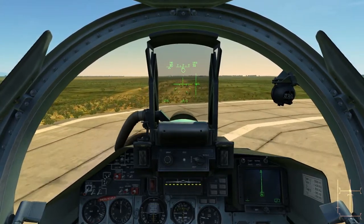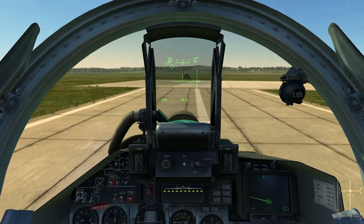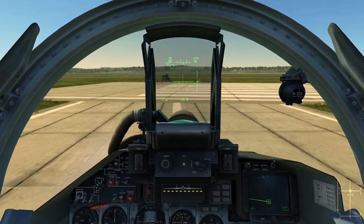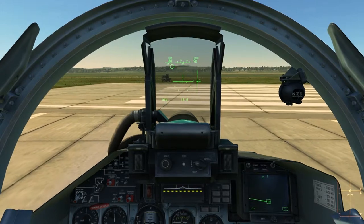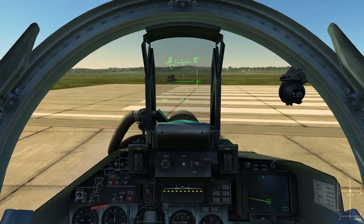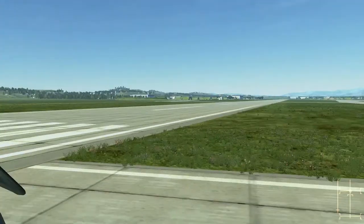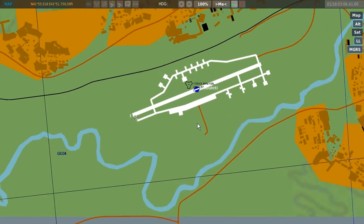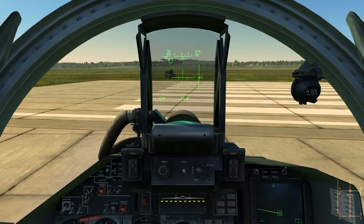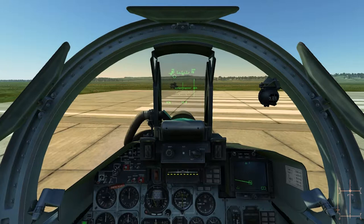We're going to make our right-hand turn here. I'll slow down with the wheel brake and pull up to the runway hold short line. Once you're approaching the runway, always check for traffic — you can do this manually by scanning both ends of the runway, or press F10 to open the map. It's all clear, so we're going to move onto the runway.